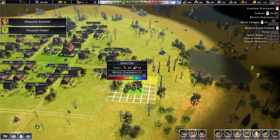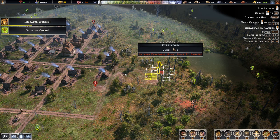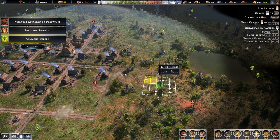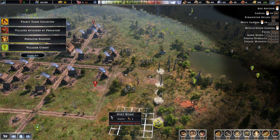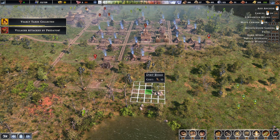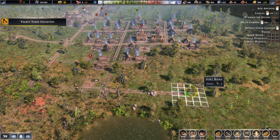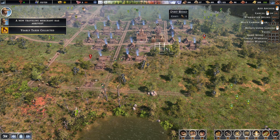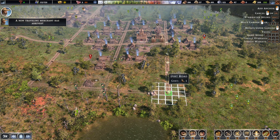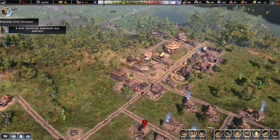I guess we can do another farm somewhere here, and maybe shift this one over. I think this space here is far too valuable to leave it just because of the deer. We'll first see how far we can move on this end. Just like so, and this road will go — there we go. Might have to delete it and rebuild it later. A traveling merchant has arrived.